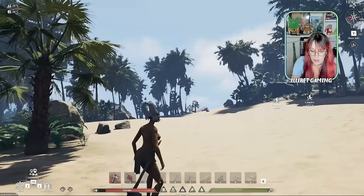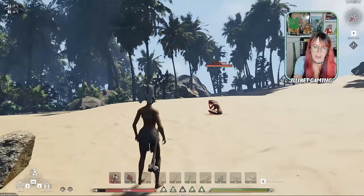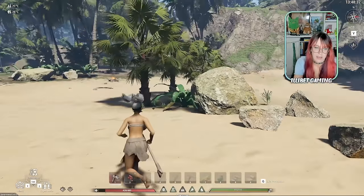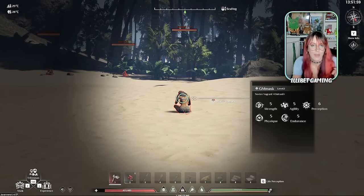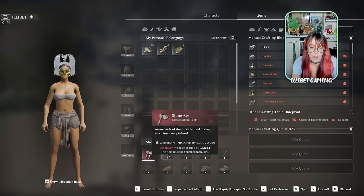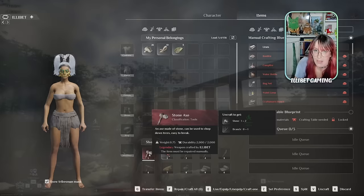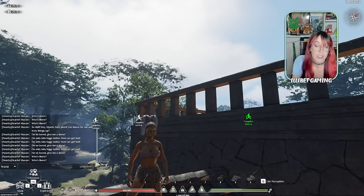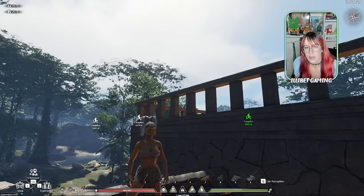Life perception especially - once you unlock it and press Q, you can see enemies within a further range. You get a little warning symbol on the side of your screen: white if they've heard you, yellow if they've kind of noticed you, and red if they're going to attack. It's best to see them before they see you. Without life perception you can't see other players' names either, so you really need it for PvP. You can also hold Q for a more detailed perception scan, which is particularly handy when hunting thralls - they have colored diamond indicators for their grade.